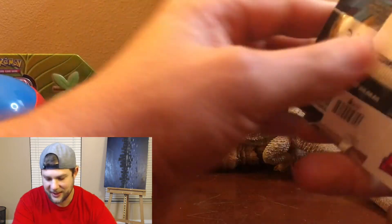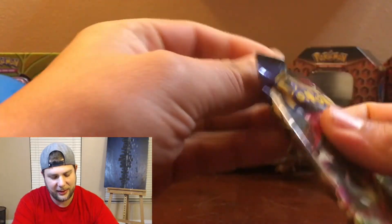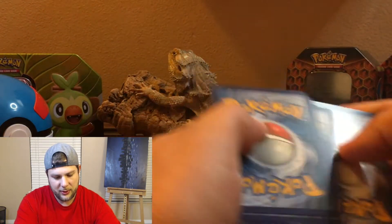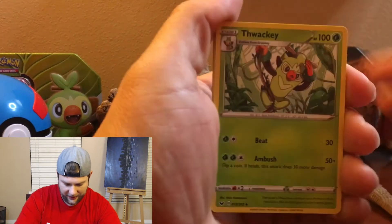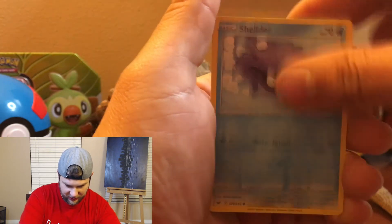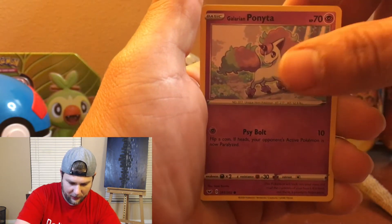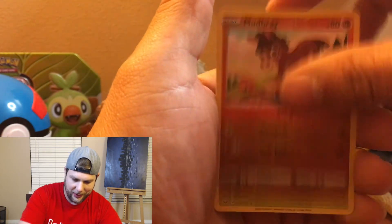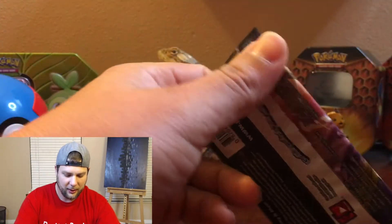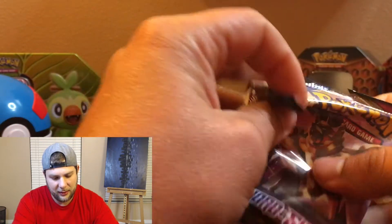Let's see if the fourth pack gives us any luck also. We have a Thwacky, Pokémon Catcher, Drizzle, Snome, Grookey, Shielder, Mawile, Galarian Ponyta — reverse hollow is a common Mudbray, and the rare is a Rillaboom non-holographic. Uh-oh. Fourth pack let us down, guys. But we still have two more packs to go, so hopefully we can get something good from these.